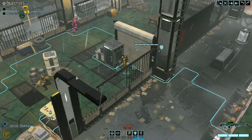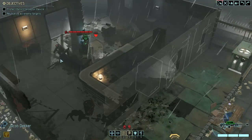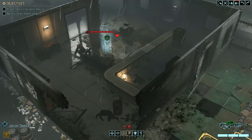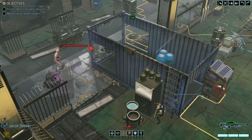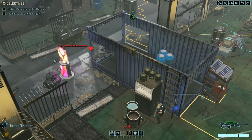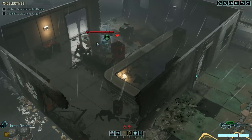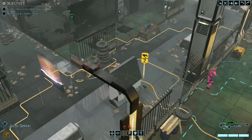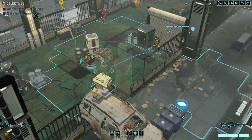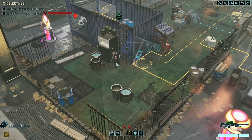Welcome back to XCOM 2. We are currently trying to intercept a device that the aliens are trying to destroy. They're doing a good job of destruction, but we are holding our own against a sectoid — we've killed one sectoid already, and there's at least two units over here because there's something over here as well.